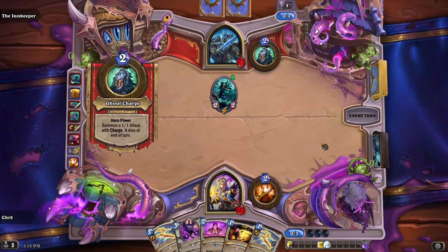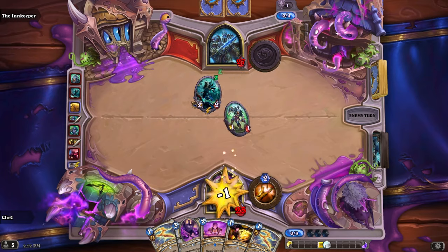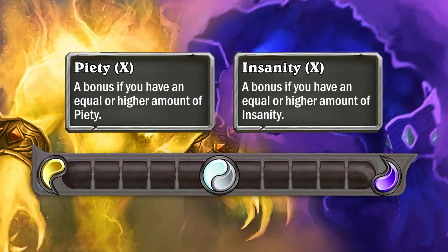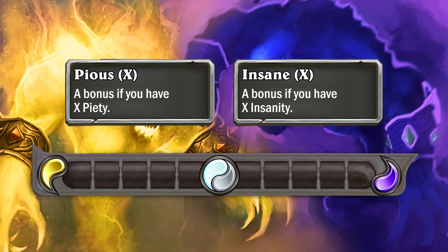That addresses the main issue of my Priest overhaul, but there was another thing I had since thought of. I don't really like that the new keywords have the same name as the resource, so from now on the keyword Piety X would change to Pious X, and Insanity X to Insane X.